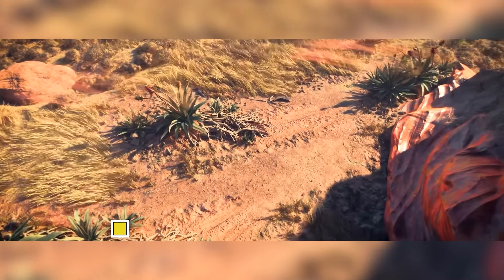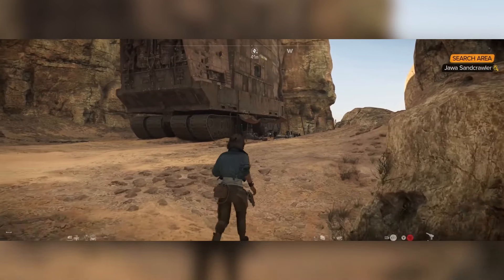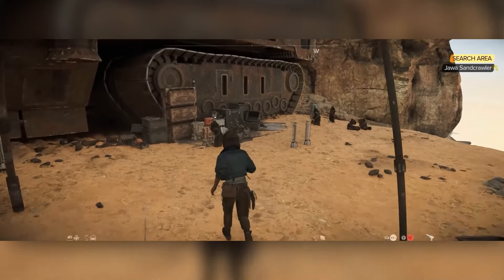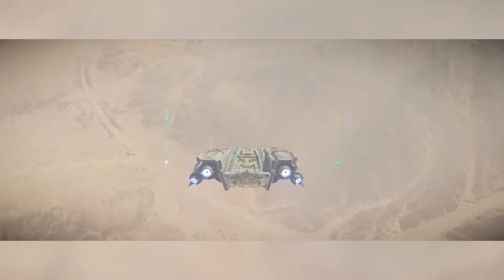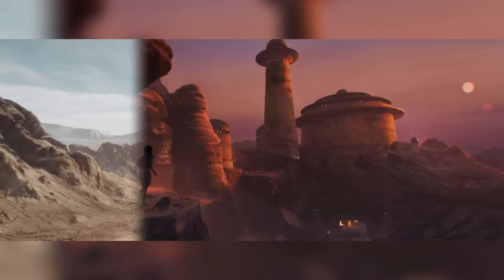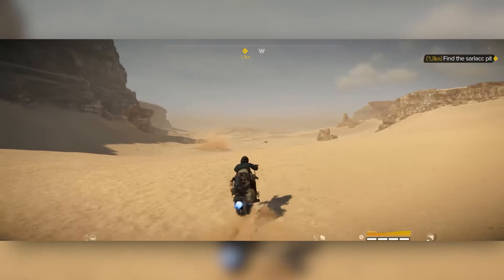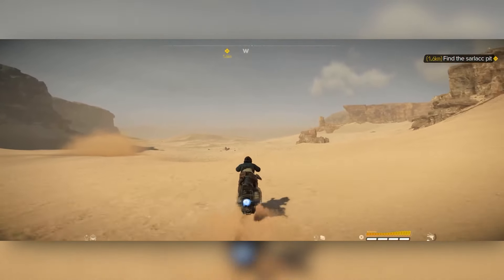The next planet is Tatooine — I don't really need to say too much about it. If you've seen any Star Wars, you'll know it, and it's a perfect planet for this game given all the scum and villainy from the movies, plus the Hutt Cartel are obviously big players in Star Wars Outlaws. We'll be able to visit major locations like Mos Eisley, Jabba's Palace, and the Jundland Wastes, and hopefully places like Mos Espa too. We can also encounter krayt dragons randomly out on your speeder, which is going to be pretty awesome.